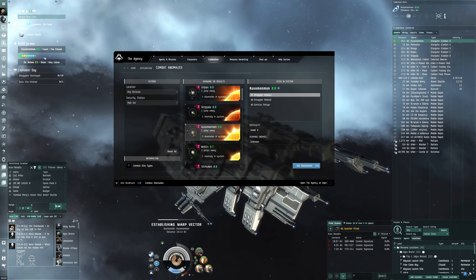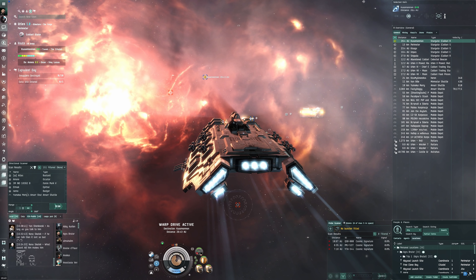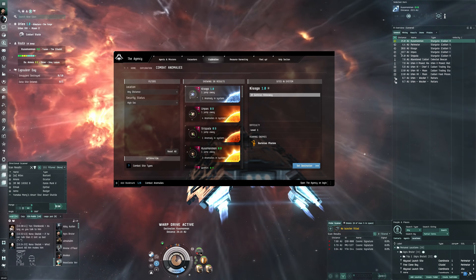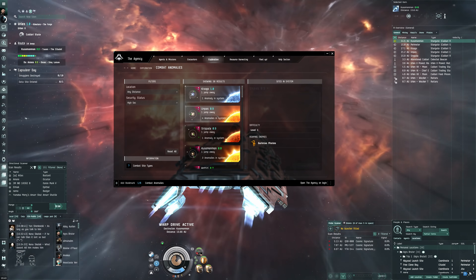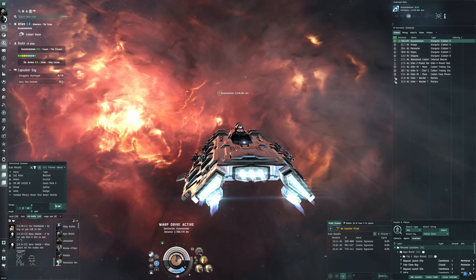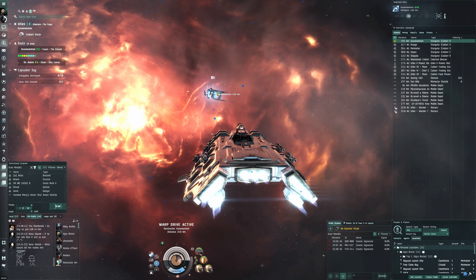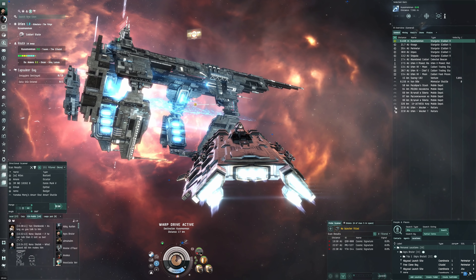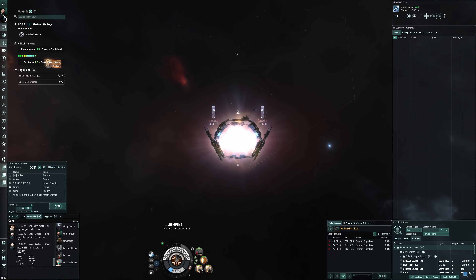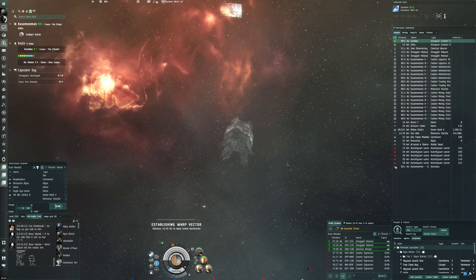The agency shows two sites nearby — a custom one. I have a habit of stopping immediately when I see a site in an adjacent system in the agency so I don't accidentally warp to the wrong gate. There are two sites, which is good. We're only three jumps from Jita so there'll probably be other players taking aggro, meaning we won't get a pure tank test. But it'll be nice to see if we can get through the site.